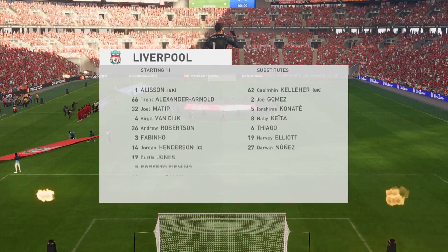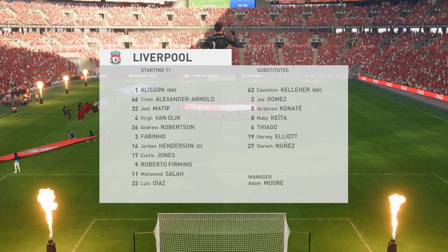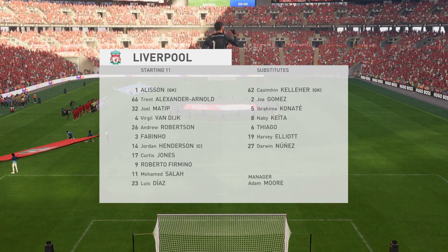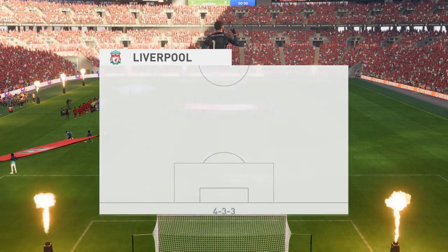And this is how Liverpool will line up. Alisson begins in goal. Joel Matip plays alongside Virgil van Dijk in central defence. And leading the attack today is Roberto Firmino.